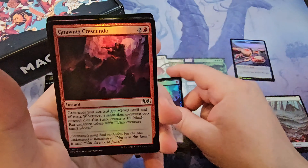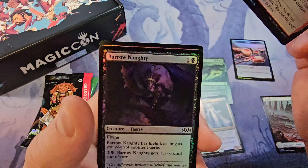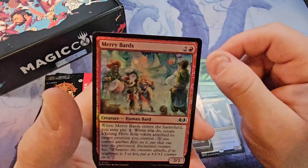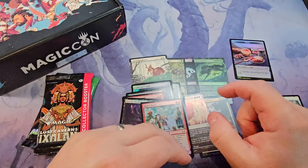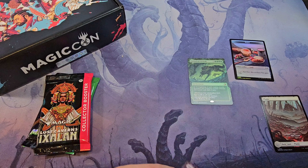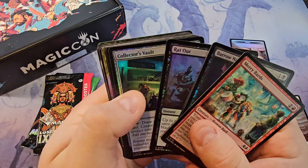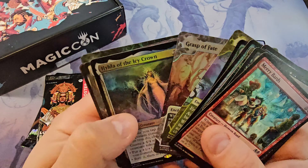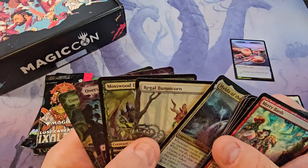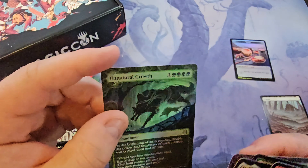And foil Gnawing Crescendo, Barrow Knot, and Merry Bards. I definitely opened that pack backwards — sorry about that — but hopefully you still enjoyed. Elsa — Regal Bunny Corn, Dreadknight, Oversold Cemetery, and Unnatural Growth were our hits.